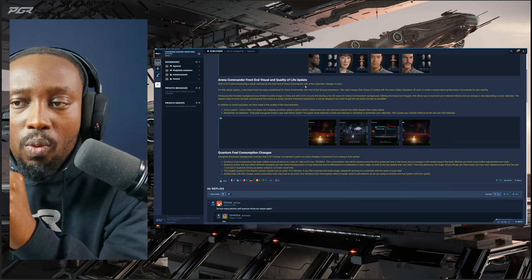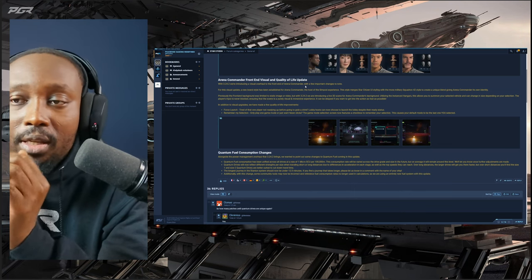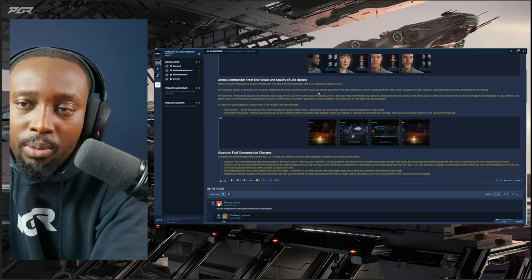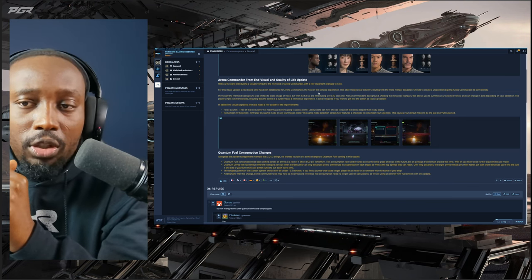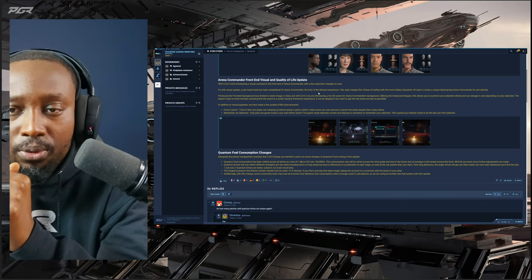It can be skipped if you want to get into the action as fast as possible. I didn't notice this before — being able to select the ship and have the hangar go down, bring your ship up, was pretty cool when I looked at it.